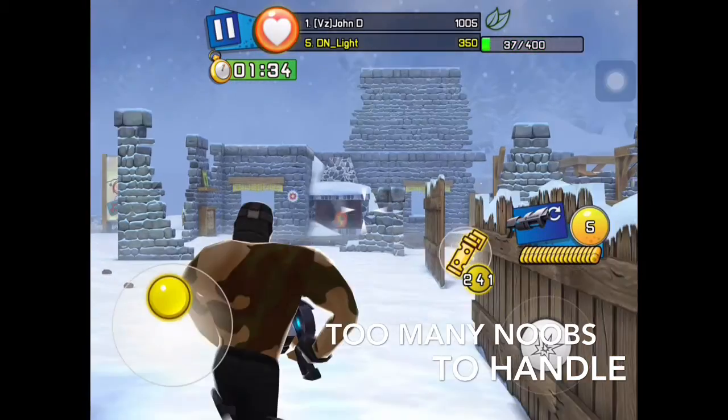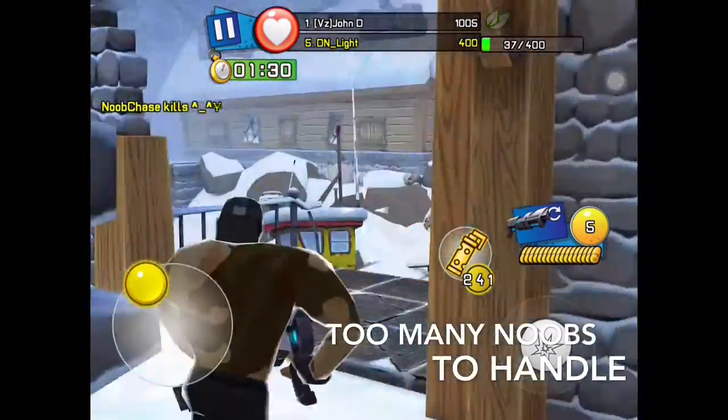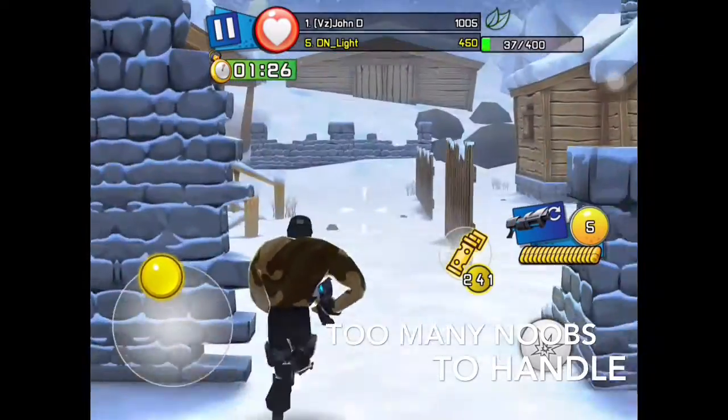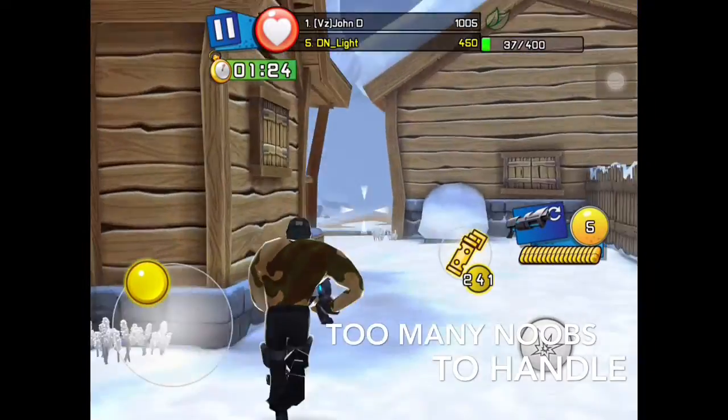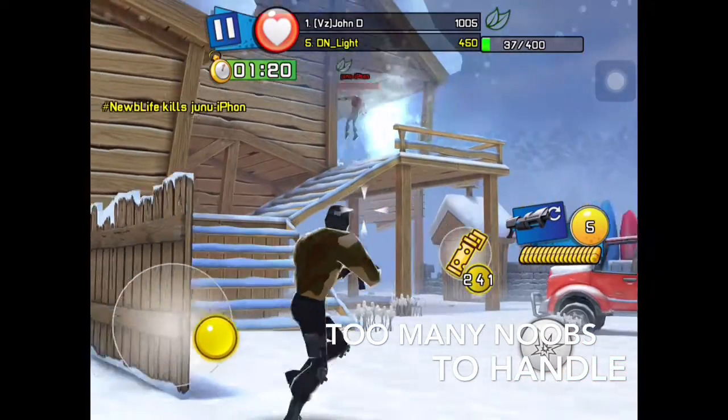So how the point system works: you have to get to 400 and then you'll get bonus points. If you die when you're near 400, you lose 50 points.